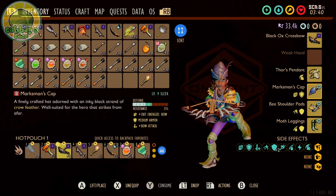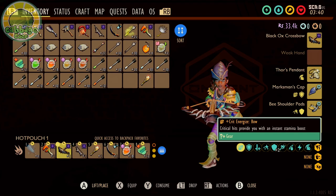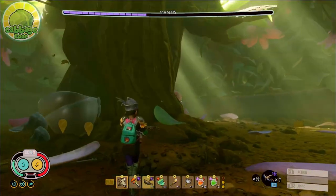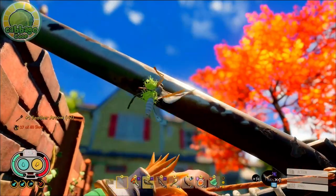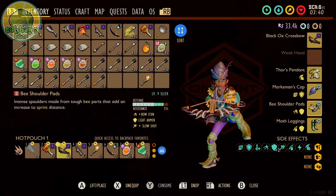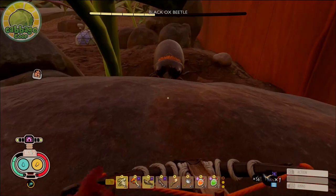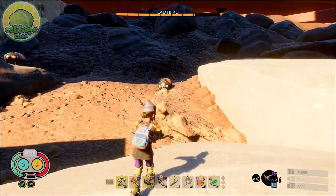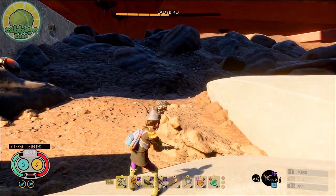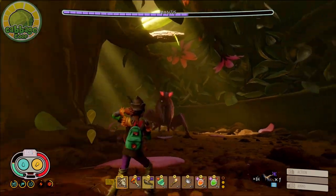Our armor starts with the Marksman Cap, upgraded Sleek. We have access to two perks: Crit Energize Bow, giving our crits a 50% chance to restore 12 stamina, and Plus Bow Attack, giving us a flat 20% more damage, dramatically bumping up our damage output. For our torso, we wear the Bee Shoulder Pads, upgraded Sleek, gaining access to two more perks: Bow Stun, giving us a 20% chance on hit to apply three additional stun damage, and Slow Shot, giving us a 50% chance on hit to slow the target by 20% for five seconds. The stun and slow make it easy for us to pick off our enemies, and it even affects bosses.